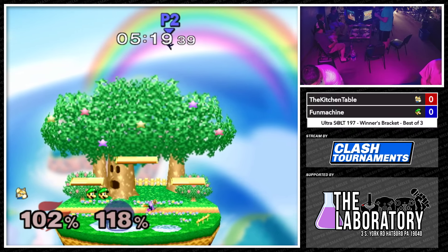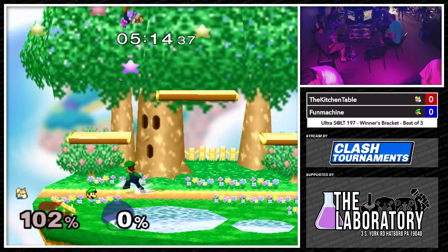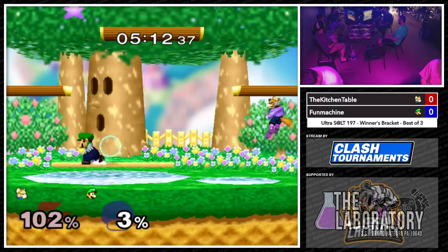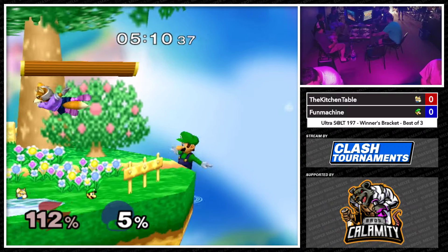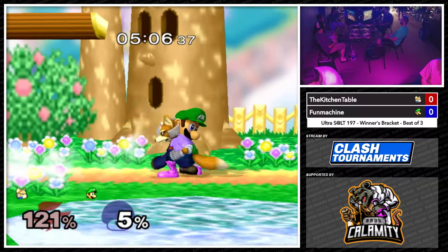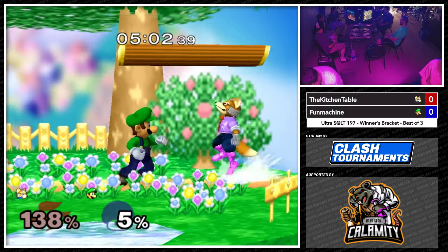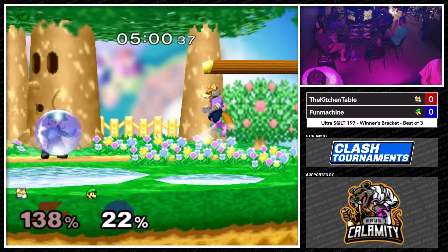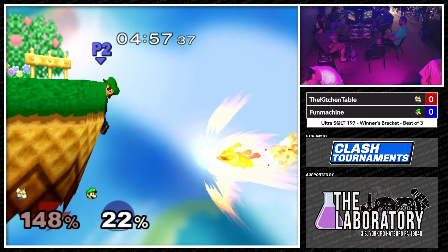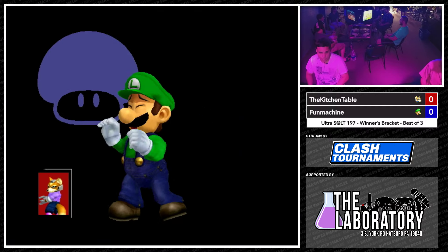Alright, we're in last stock. Luigi can die with like two shines — one shine to get him off, he just holds down to the ledge, then another shine to kill. He's going low and going for those grabs right now. Good. Get your hits and then do a really bad down and outdo it. Alright, so we'll see where they go.